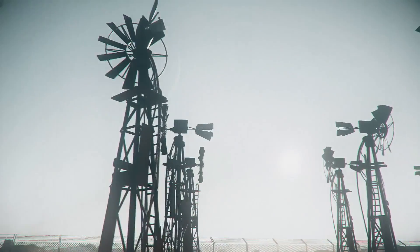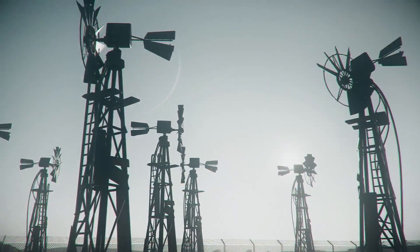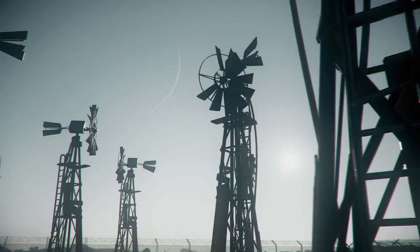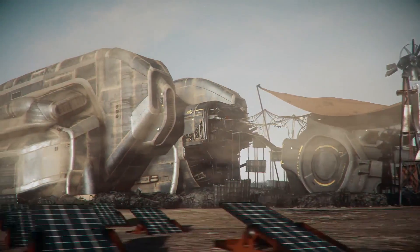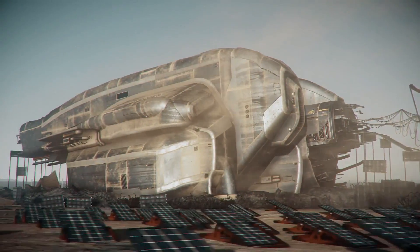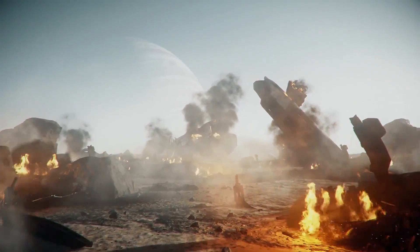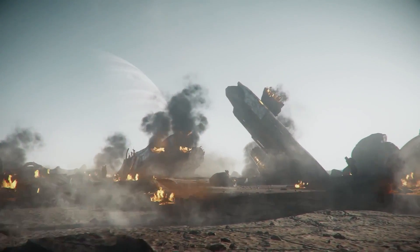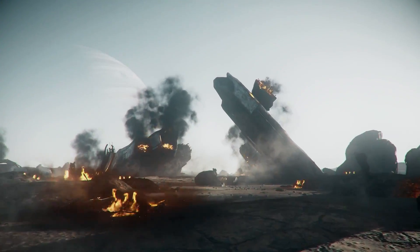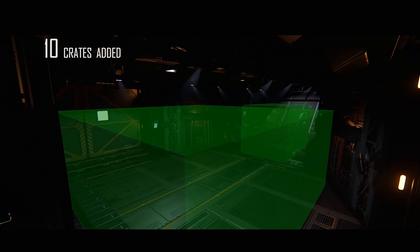These moons will be fully explorable with outposts, wrecks, derelicts, and points of interest to find, with integration with missions and other players. Throughout the last year the procedural tech and tools for crafting these planets, outposts, and wrecks have been getting better and better, and the fidelity of the game in general has just been improving. There are also going to be racetracks on planets in 3.0 for players to zoom around in their ground vehicles.